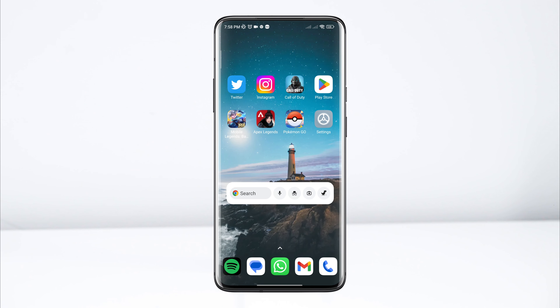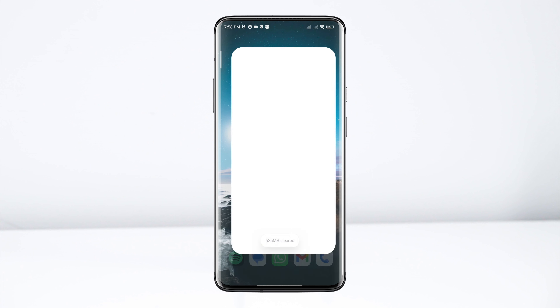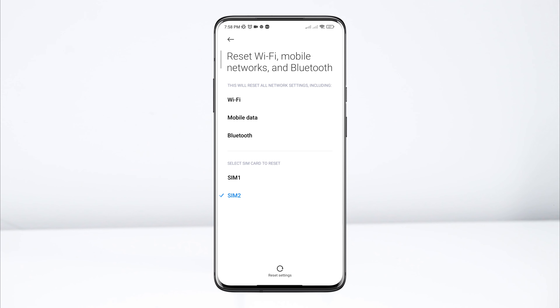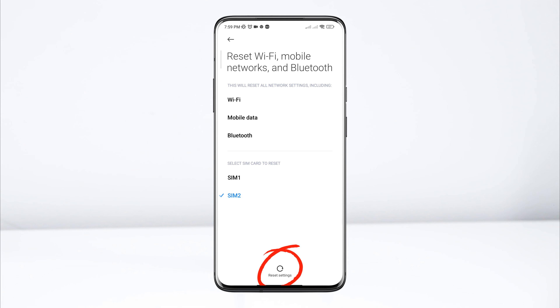If you still have issues and if it keeps showing a connection timeout, follow the next process. Open Settings. Scroll down. Tap Connection and Sharing. Tap 'Reset Wi-Fi, Bluetooth, and Mobile Network'. Tap on it. Now choose your SIM card that you are using for internet. Now just reset your network for your device.